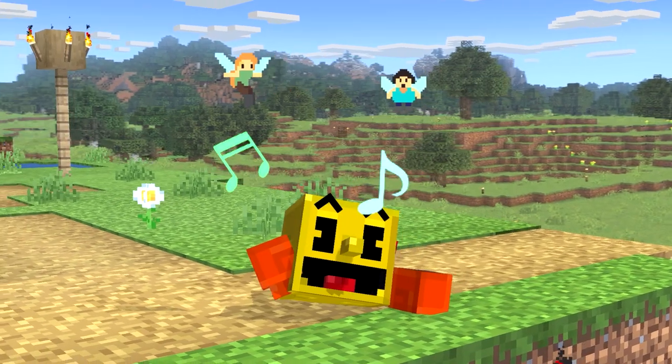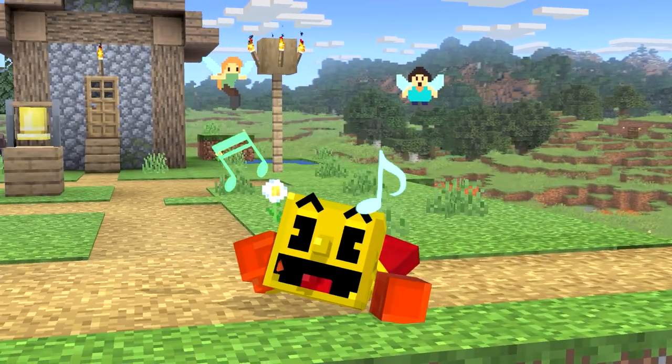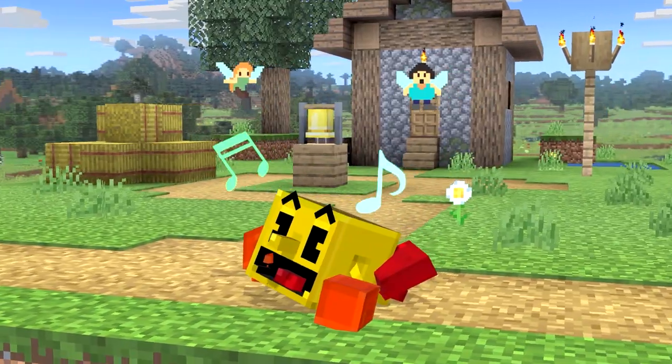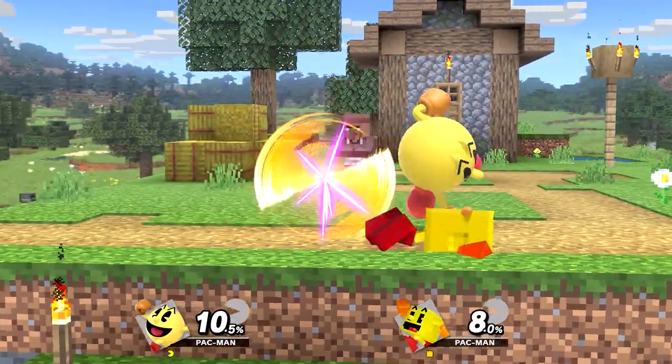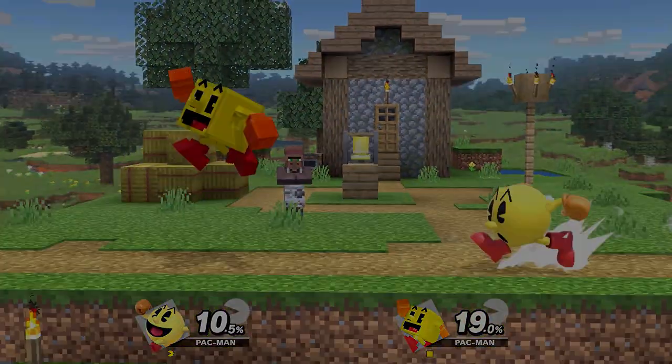As a little bonus, I decided to make the fairies on Down Taunt dressed up as Alex and Steve — because why not? I have one last thing to show you: the victory screens. Let's get into it.